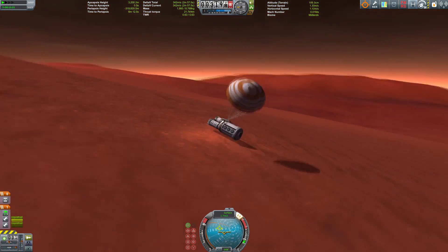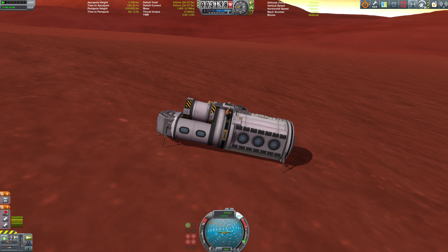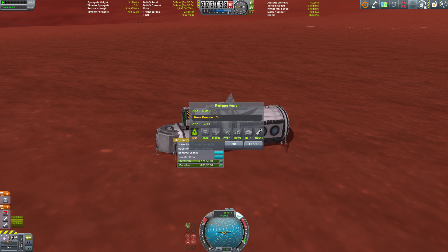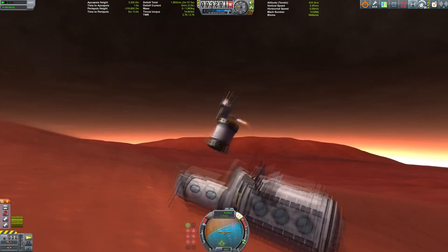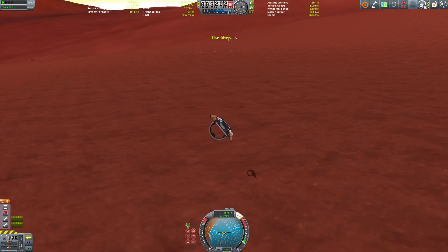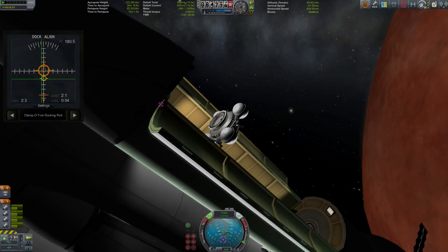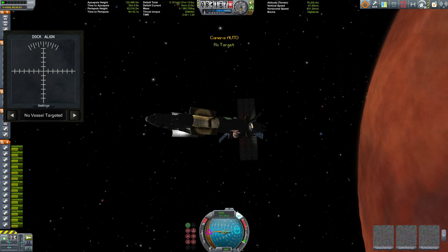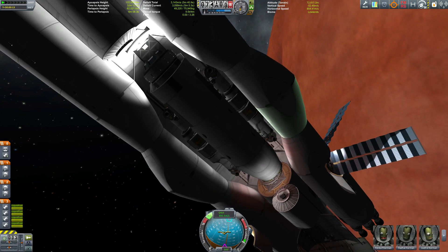The habitation module lands about 10 kilometers from the fuel station, which in planetary terms isn't that far. I open the solar panels, reclassify it as a base, undock the descent stage, and the tug heads back home.